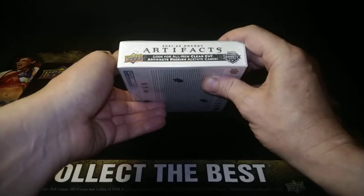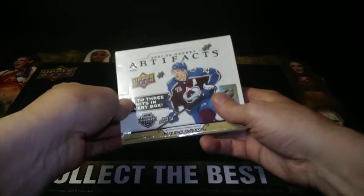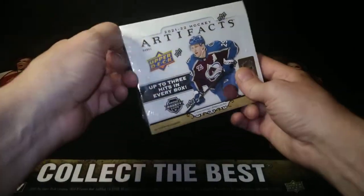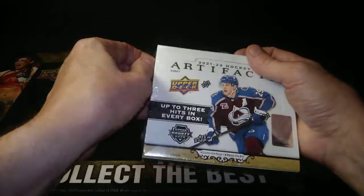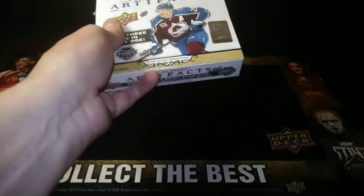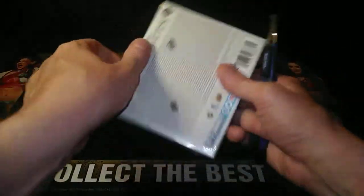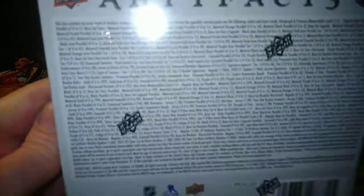We want autographs and life stories behind them, so you've got to collect a variety of hard-signed inserts. Look for all-new clear-cut Artifacts rookies — acetate cards. I've been looking three hobby boxes in and a number of retail boxes. Acetate cards are hard to find; the material is just hard to come by.